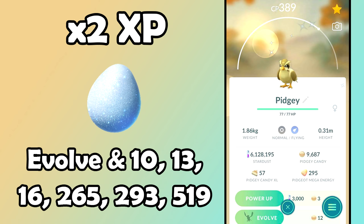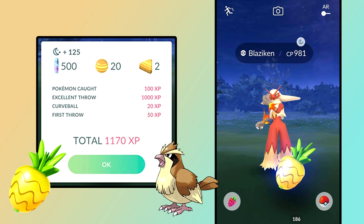I also recommend having about 30 to 50 Pinap Berries at all times for easy candy. If you see a Wailmer in the wild, use a Pinap Berry; if you see a Pidgey, use a Pinap Berry; and if you run into rare Pokémon like Deino, definitely use a Pinap Berry. About 30 to 50 Pinap Berries in your bag space is recommended.